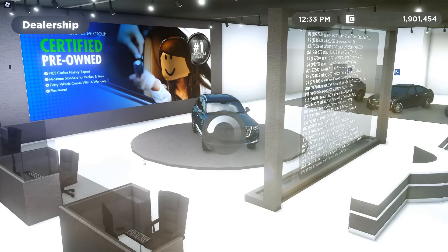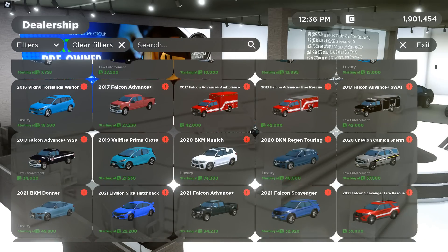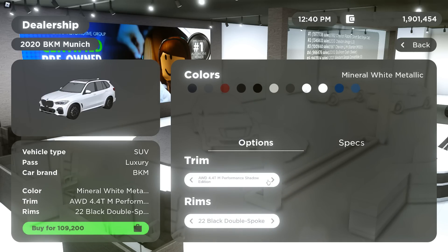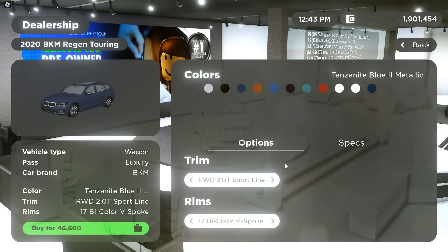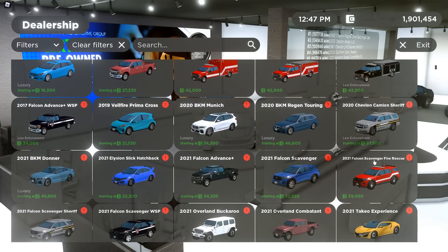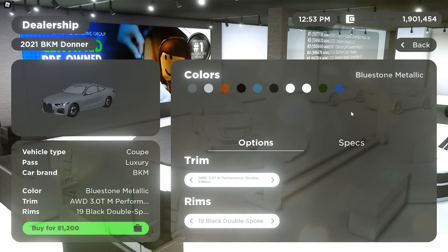Then we have a 2019 Velvera Prima Cross — here it is, just two trims unfortunately, pretty cool car. Then we have a 2020 Beat Cam Munich — here it is, I can tell this is just a refresh model. Then there's the 2020 Beat Cam Reagan Touring — I'm for sure going to get this, I love wagons. Then there's the 2020 Chevron Cameon Sheriff. Then the 2020 Beat Cam Donor — really cool car, but probably not going to get it because I don't want the kidney grill.